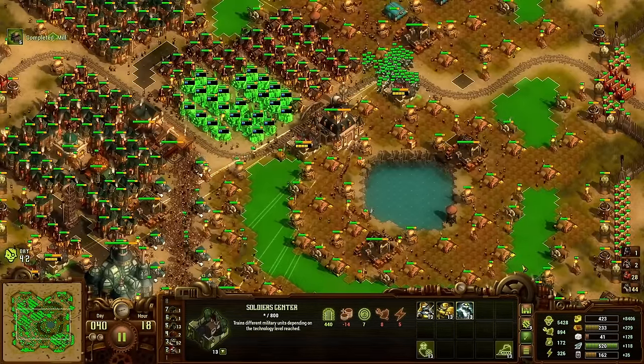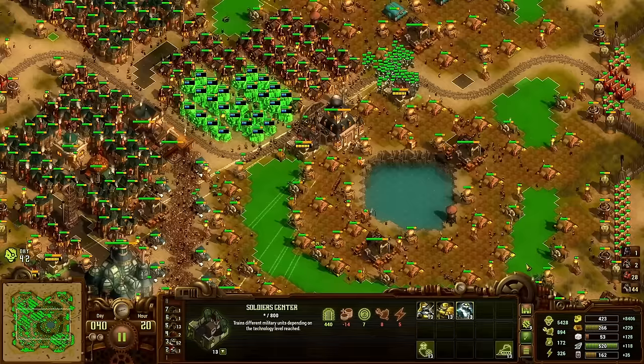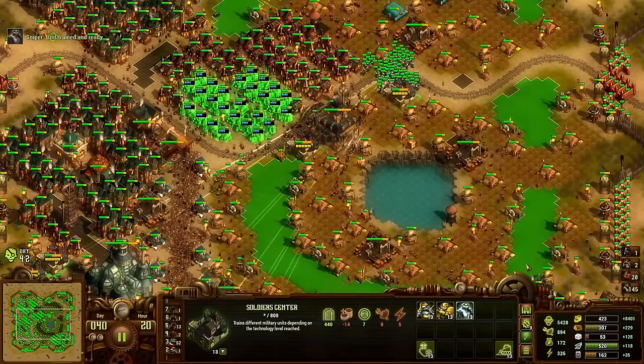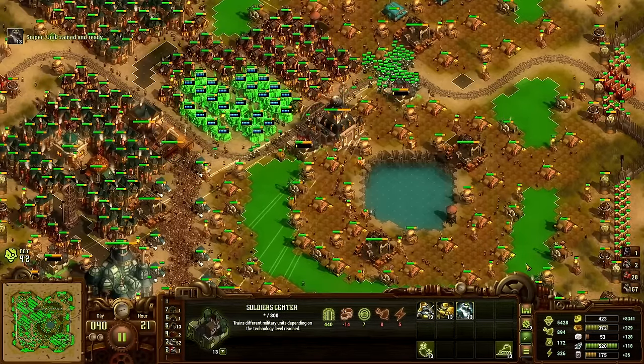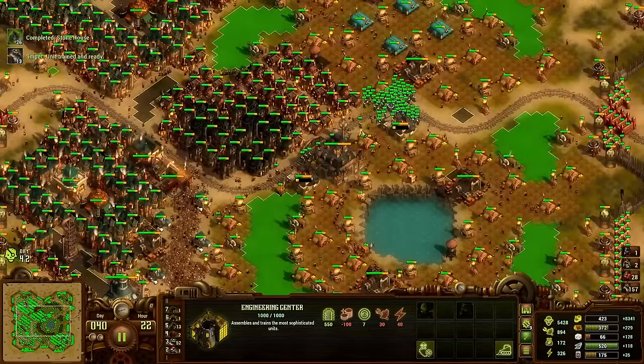I guess I'll save up some stone for the next wave so we can put stone walls wherever that comes. We'll continue building those Titans — we have a total of 1 so far.